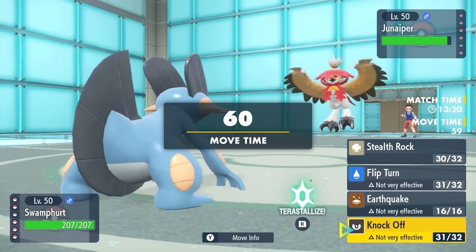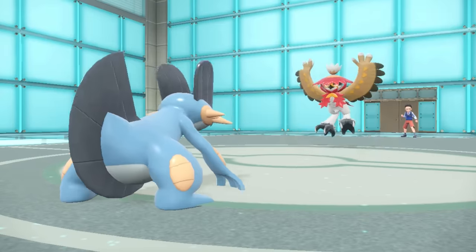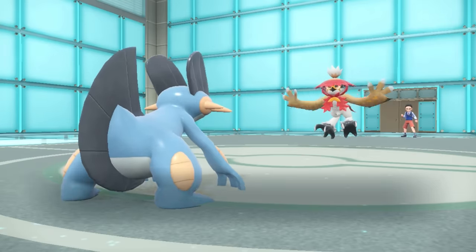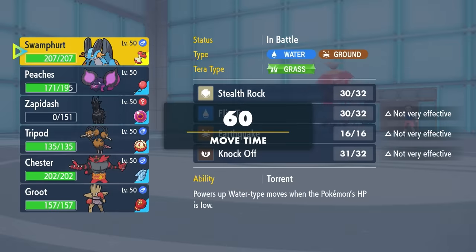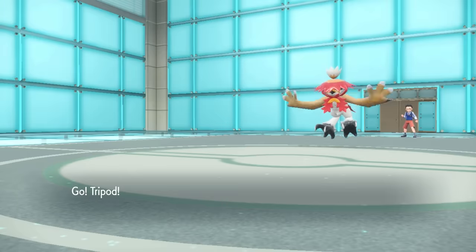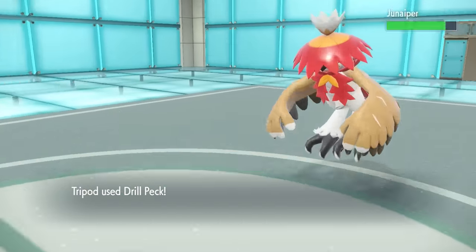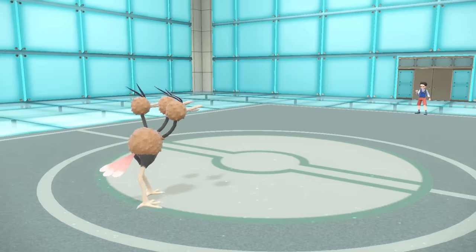They decide to go into Hisuian Decidueye, which goes for Bulk Up. There's setup all over the place and I'm living on the edge of danger. But I stay in and go for the Flip Turn because the slower Flip Turn gives me a safe switch into whatever I like — and it is absolutely time for the puff balls of death: Dodrio. This three-headed bastard is here to eat berries and destroy stuff. I bring in Dodrio, and knowing Decidueye is four times weak to Drill Peck, I go for it and it absolutely demolishes Decidueye even with the plus one defense.